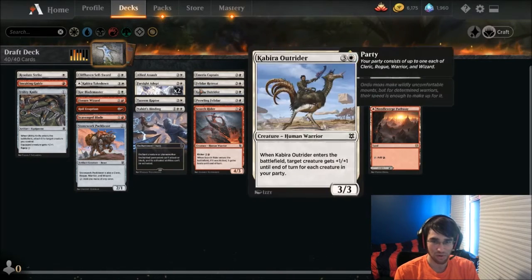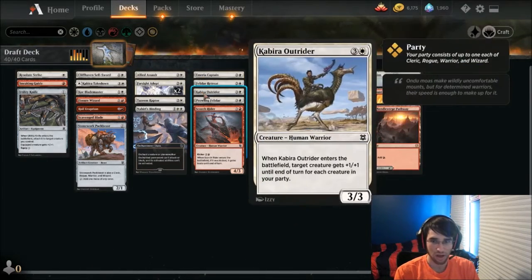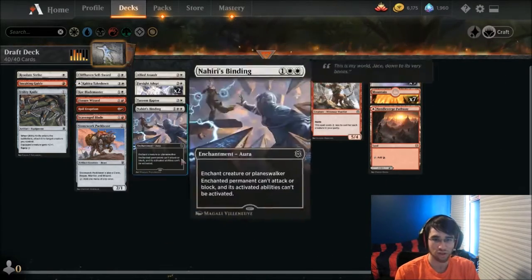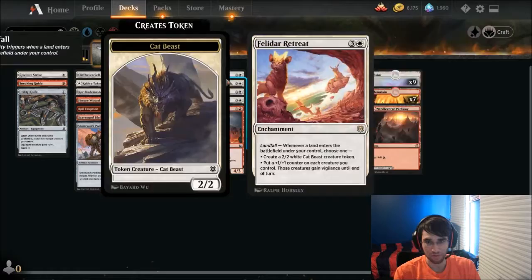We ended up with, I think, only one rare, in Felidar Retreat. I don't think anything else, right? But we wound up with some good Journey to Nowheres, and some good kind of warrior synergies or equipment synergies, and also just some decent warrior stuff and party stuff in general.